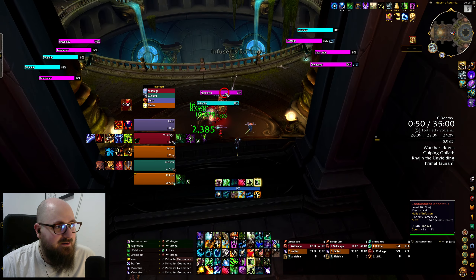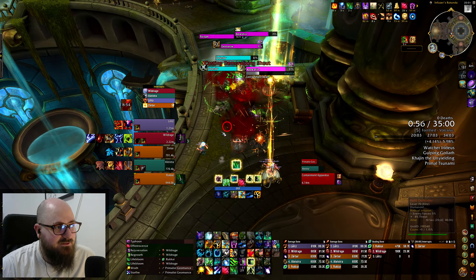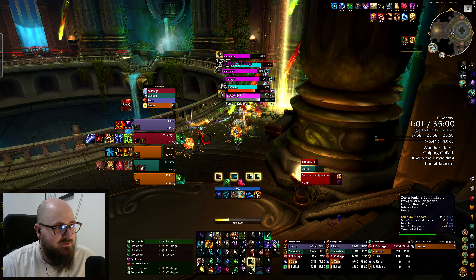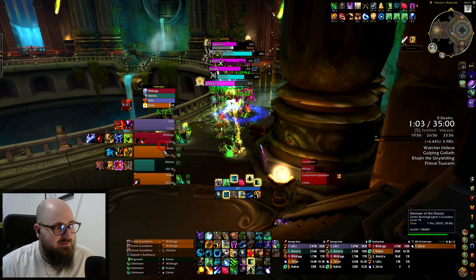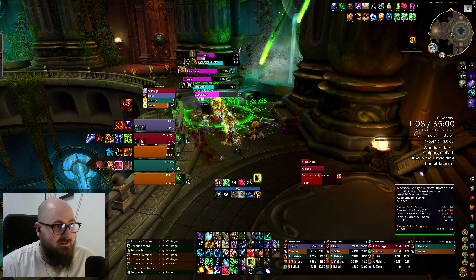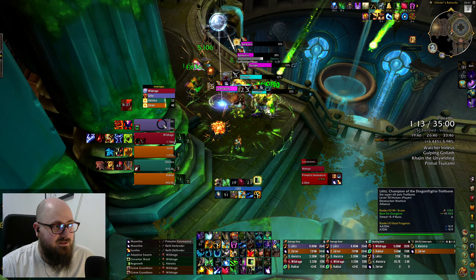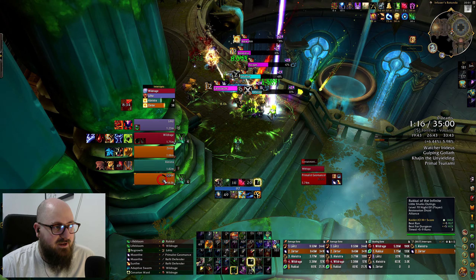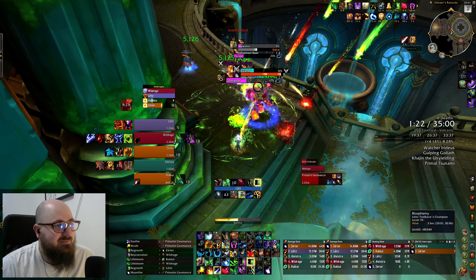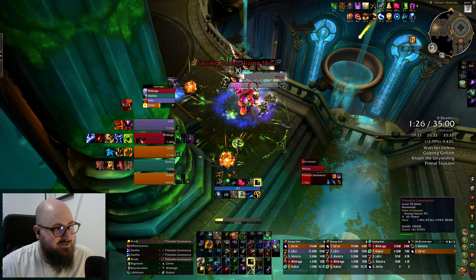Plus five Halls of Infusion on Fortified with Volcanic. My friend, you need to use a Death Strike — oh my god, man was fooling around. I didn't appreciate that. Let's get that Lifebloom back up. What is it with Blood DKs? Maybe it's not a me problem — maybe it's a Blood DK problem.